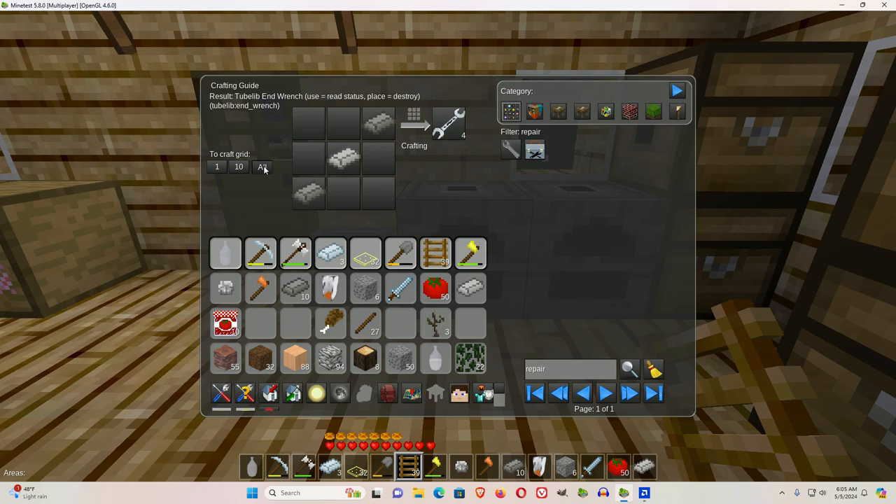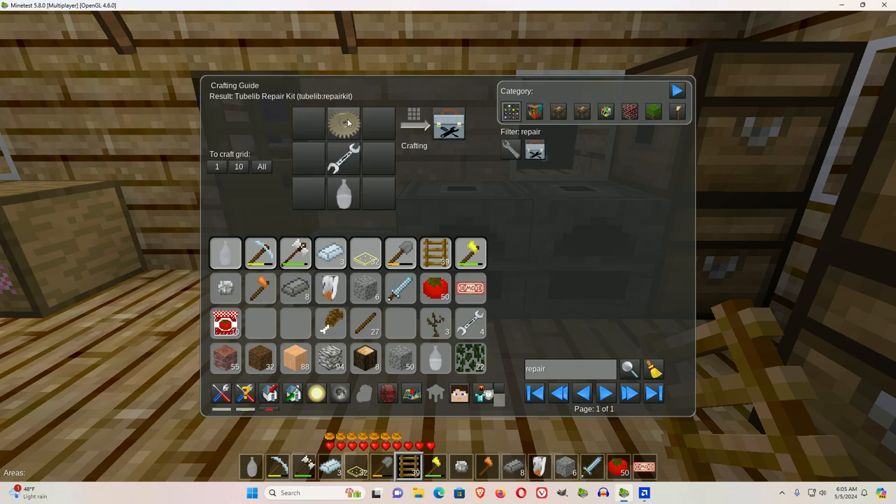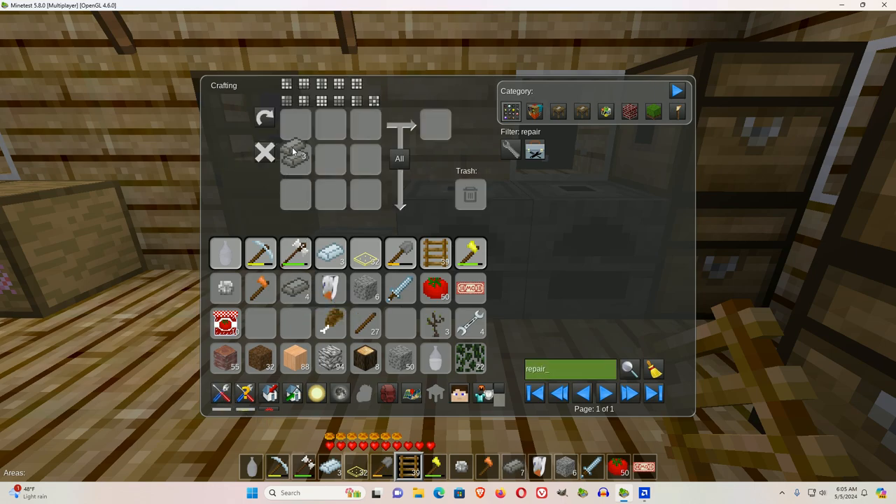Because I'm in inventory plus, I can click all. I'll take a wrench and a steel gear. I'll need four wrought iron ingots — I have that here — and chain links, steel. To make that, I'll need four in a diamond shape. So make the chain links.